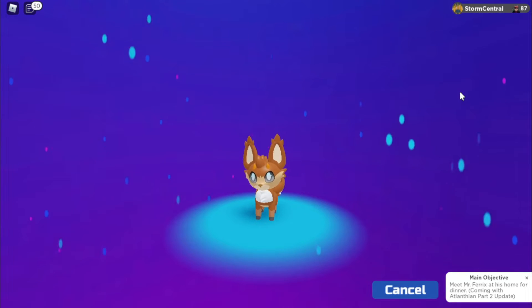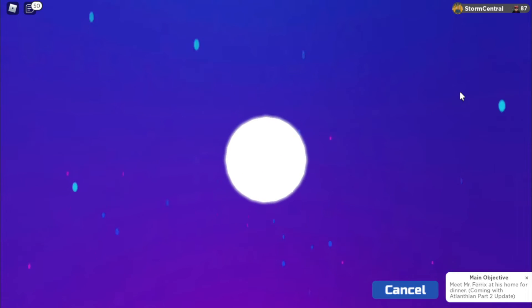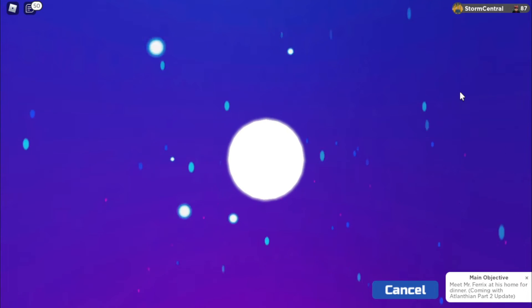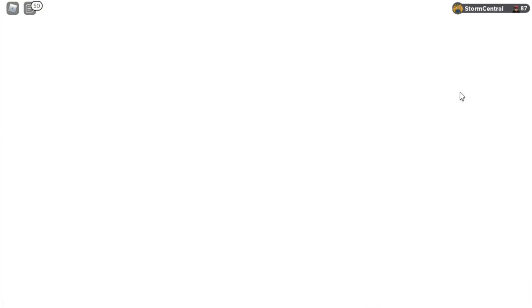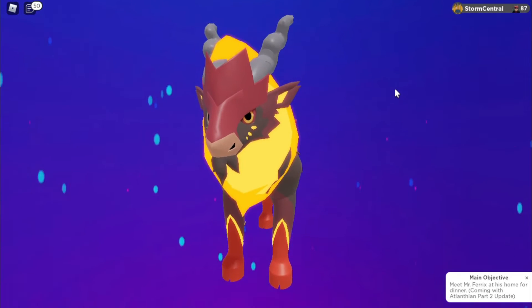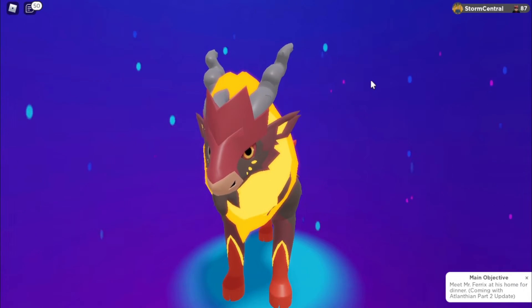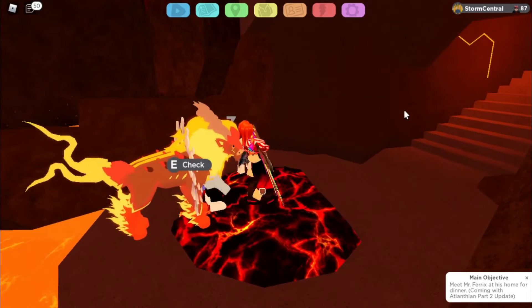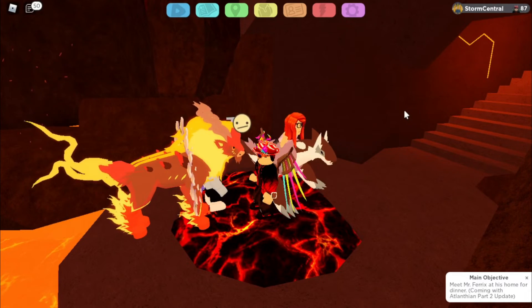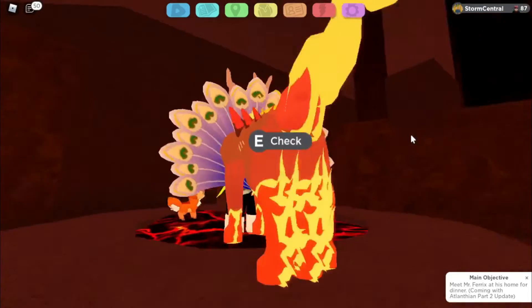And now it's evolving! Pyroland looks so, so very cool. Look at that! It's a bull or something. Vahri evolved into Pyroland. It's Fire-type, it's pretty cool. I just evolved you.